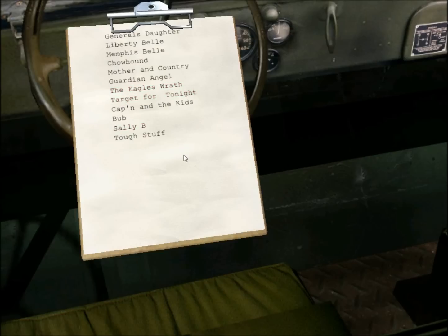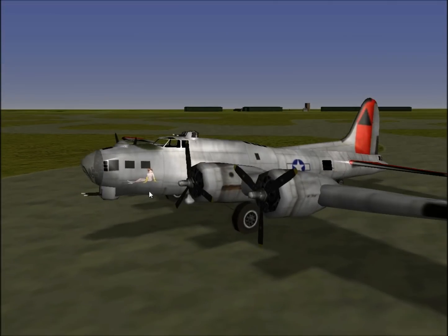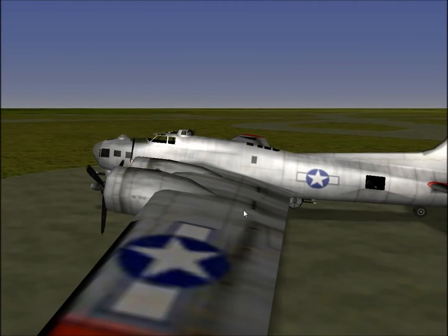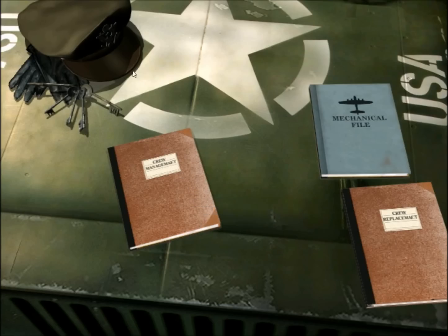We'll take a look at Target for Tonight, for example. So we can move around, zoom in on it, and choose different nose art and stuff. This is also an important aspect of the game, because let's say we just got back from a mission and this was all shot up. We can take a look and see its mechanical status. Sometimes bombers can still fly back, but they'll be in such terrible condition that you'll want to scrap them, because sometimes you won't have enough parts.